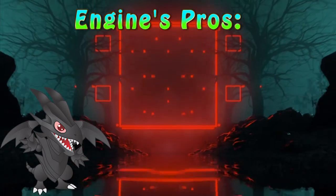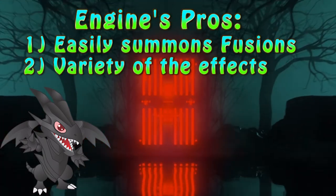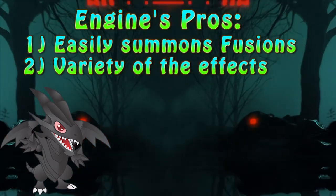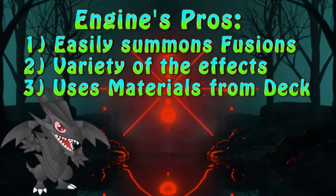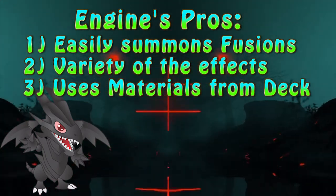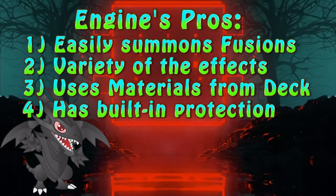When it comes to the pros of this engine, the biggest one is how easy it is to bring out the fusion monster. The fusion monsters have various effects, from spot removal to board clearing. The fact that it uses materials from the deck and not from the hand is very, very nice. We also cannot forget about the built-in protection from destruction.